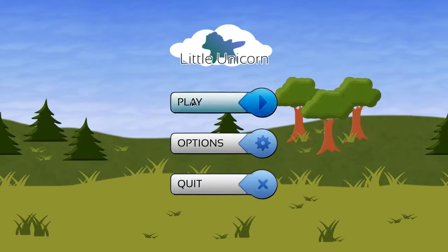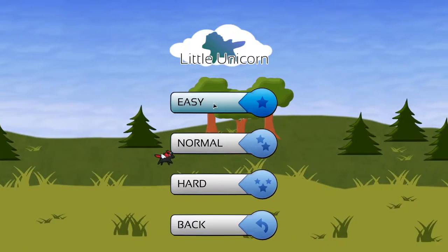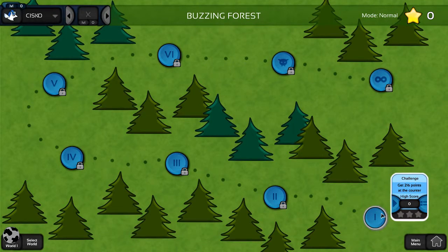And here we are with Little Unicorn. There's trees, there's a unicorn. Anyway, let's play a normal. This is feeling like an old Nintendo game, like Wario Land on Game Boy or something.